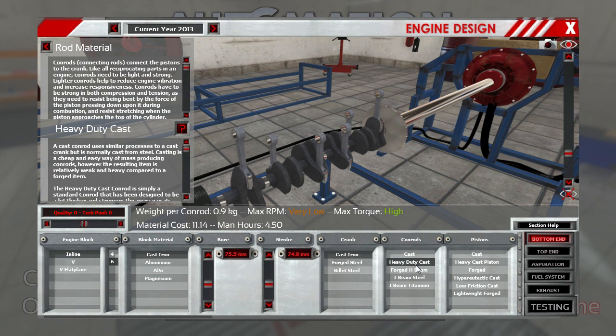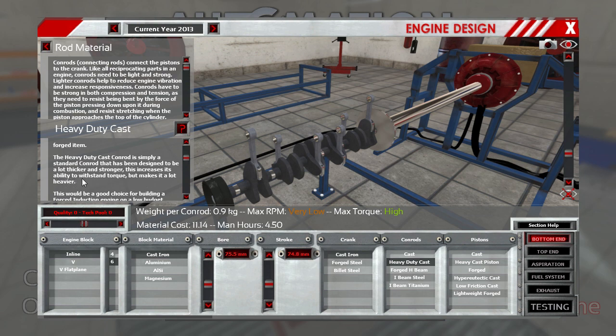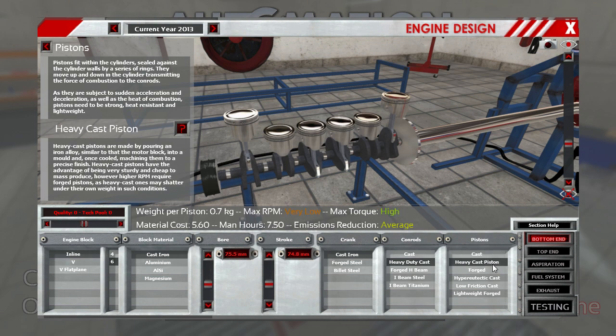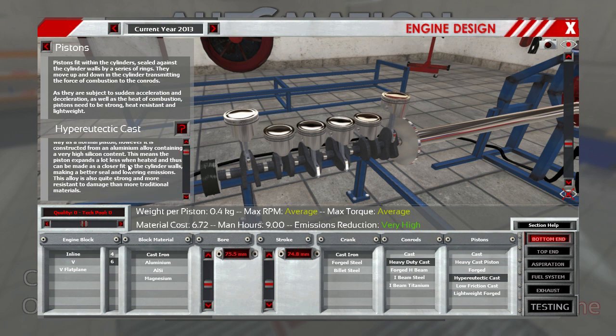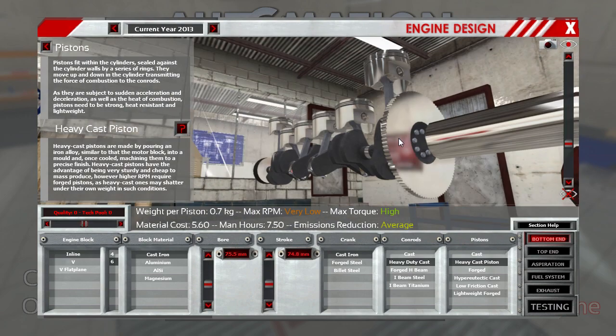The standard conrod has been designed to be a lot thicker and stronger, which increases the ability to withstand torque but makes it heavier. This would be a good choice for building a force-induced engine on a low budget. And the pistons themselves — cast-iron, heavy cast. Forged requires a forge works which I do not have. The hyper-eutectic cast means the piston expands a lot less when heated. Let's go for another high torque option, so the heavy cast piston. And this should basically be the insides of our engine.